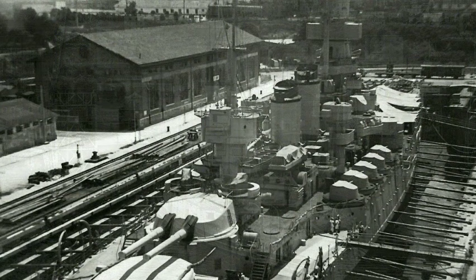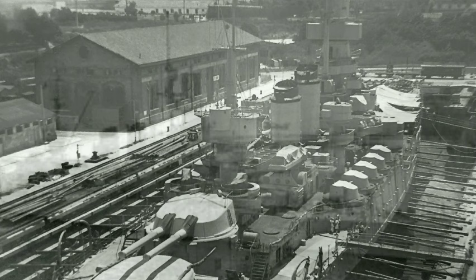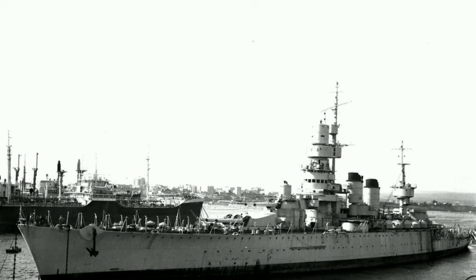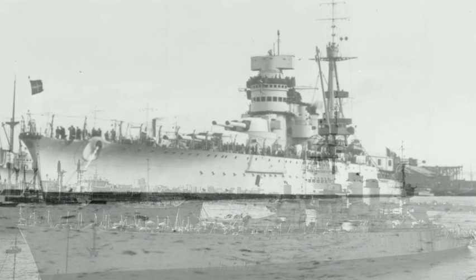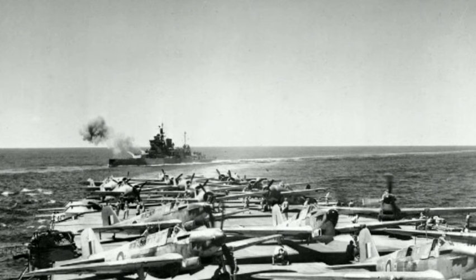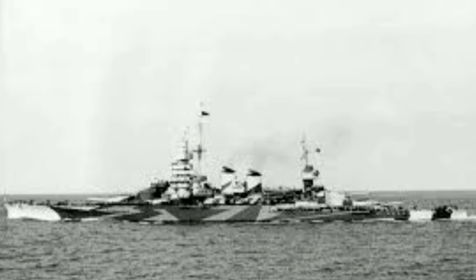Andrea Doria was still out of service when the Second World War broke out in Europe in 1939. Work was finished by October 1940, and on the 26th she joined the Italian fleet in the Fifth Division at Taranto. She was damaged by the British attack on Taranto on the night of 11–12 November and was sent to Apulia on the 12th. In early December the fleet was reorganized; Andrea Doria remained in the Fifth Division alongside Giulio Cesare. She undertook her first operation in early January alongside the new battleship Vittorio Veneto, in response to a complex series of British convoys to Malta, but the Italian battleships were unable to locate any British forces and returned to port by 11 January.